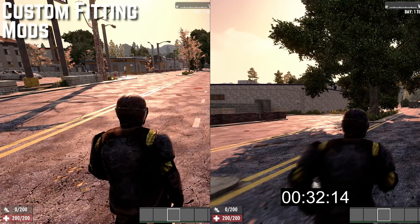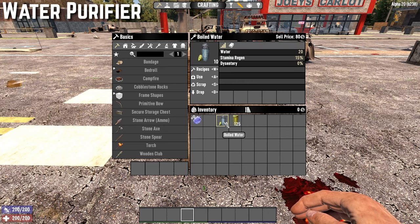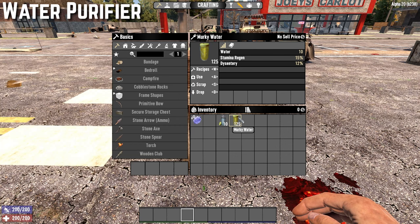The water purifier mod allows you to drink murky water straight from the source, so you don't need to cook it in the campfire anymore. Boiled water stacks up to 10 and gives you 20 water per drink, whereas murky water gives 10 water but stacks up to 125. So you can carry a lot more water when traveling around the world.